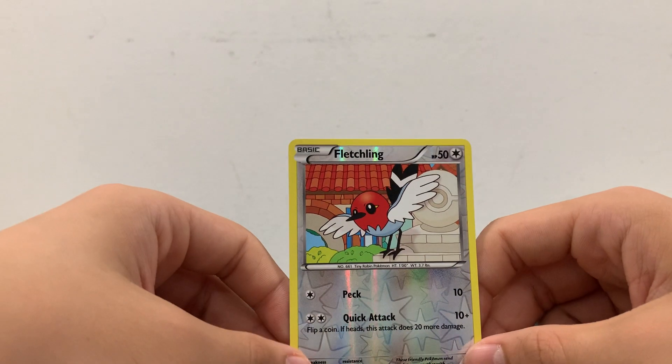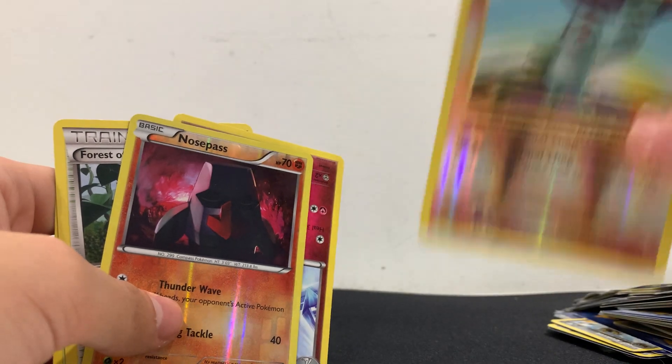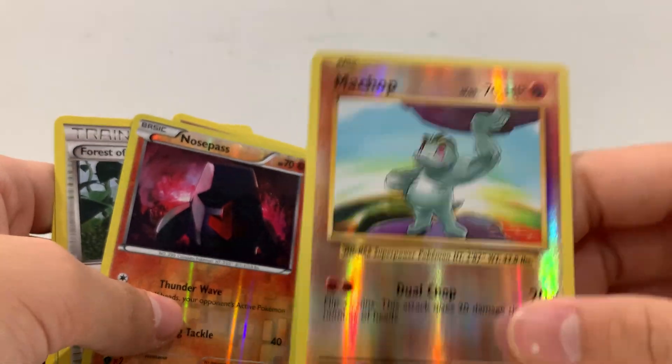Then we have Fletchling — this is pretty good. Shiny as well. Got another one. We get a bunch of Pokémon here. Oh — two shinies at the back! Look at this — shiny Mewtwo, bro! If this was Gen 1 this would be so much money, bro. This is actually sick.